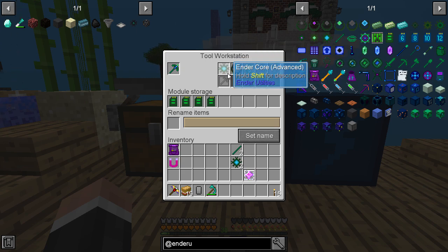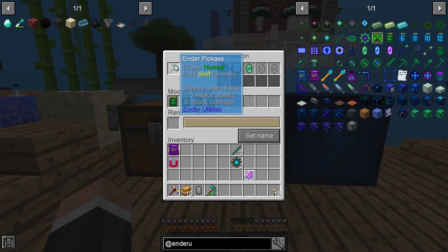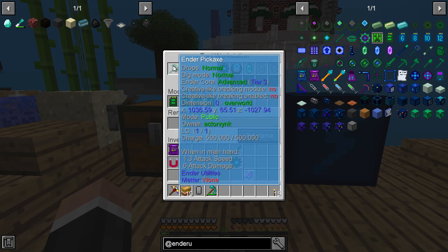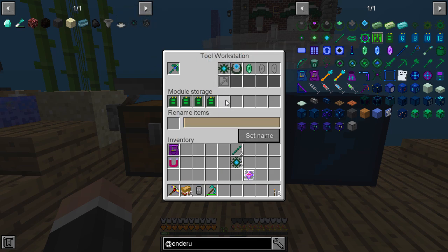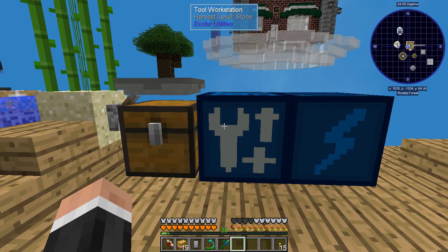Portal link crystals are for the portals. I'm using the location one which is set to a chest. There are a couple more spaces and also this area - if you press shift you can see it says 'creative breaking module: no' because creative mode isn't enabled, so there's no creative breaking option, which is a shame. You can also rename items here - I'll leave it as 'ender pickaxe' for now.